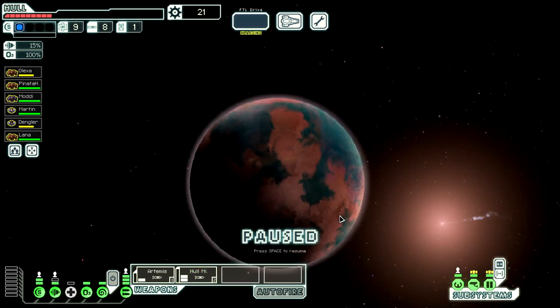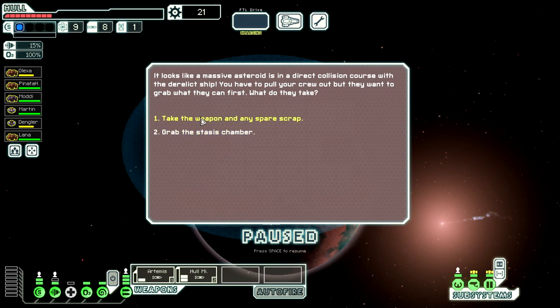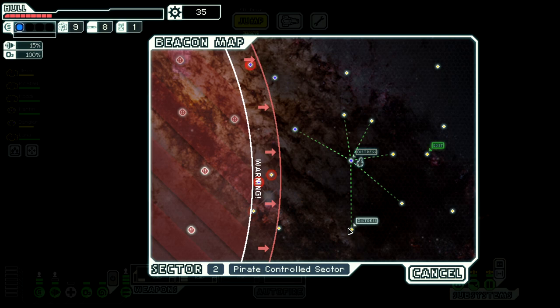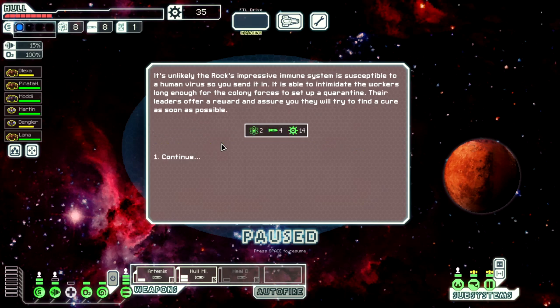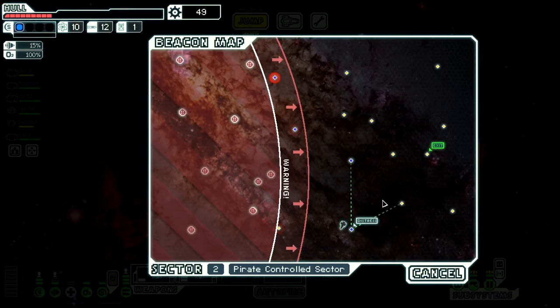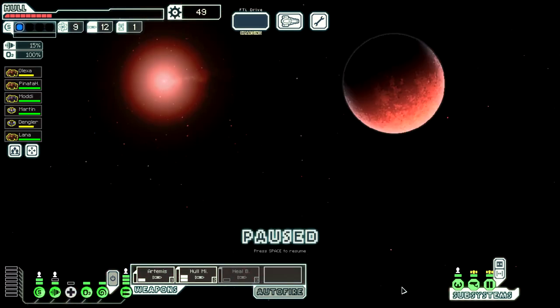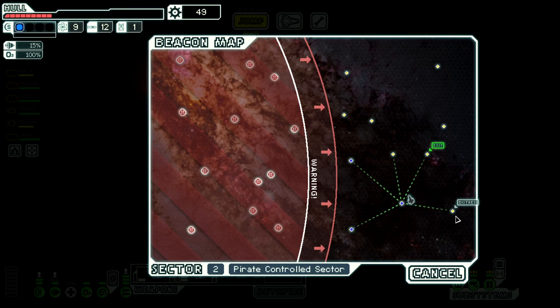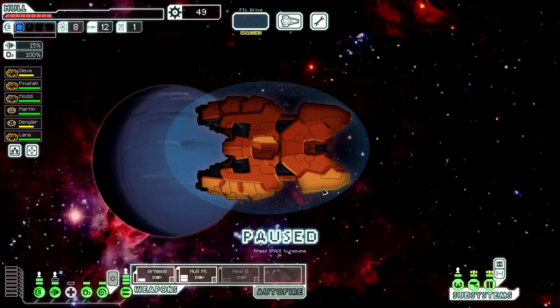We have no missiles on the ship, but I'll figure that out when the time comes. Take the weapon please. That's not a weapon - a healing burst is not a weapon. I have no interest in your healing burst. I hate it so much. You are not making my life any easier on this run.